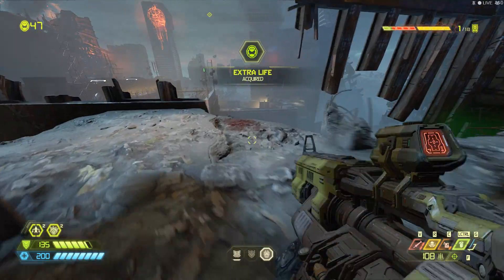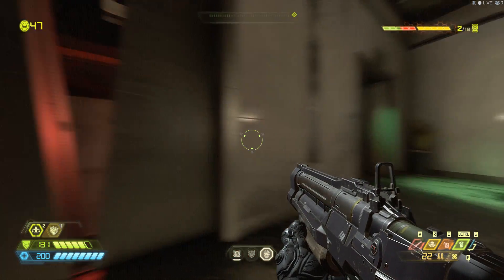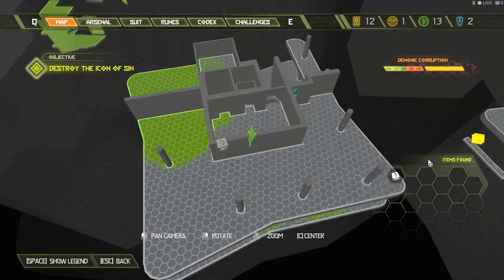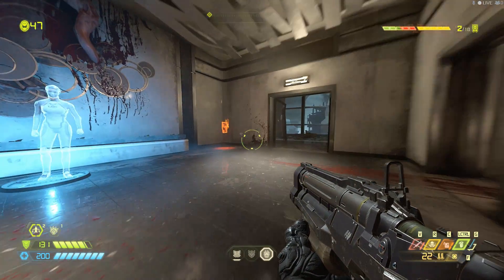To receive this next collectible, you're gonna have to shoot a switch through a cracked elevator door, and it's located here on your map. You're gonna want to make your way up in the second elevator shaft to the right, and you're gonna see a codex entry right there in the corner.